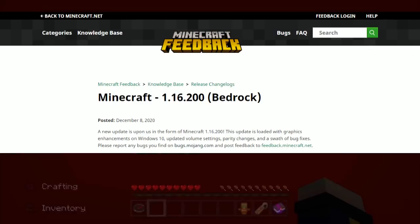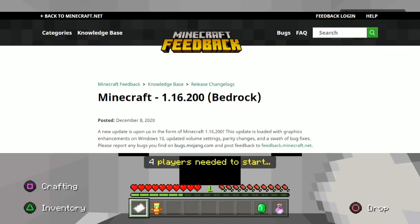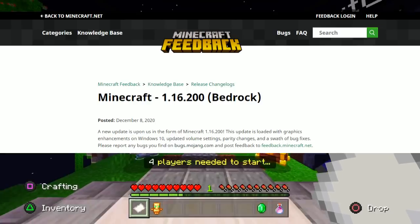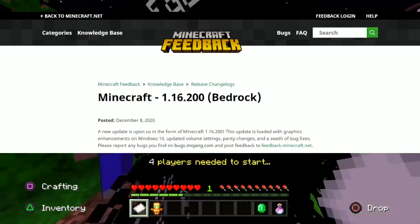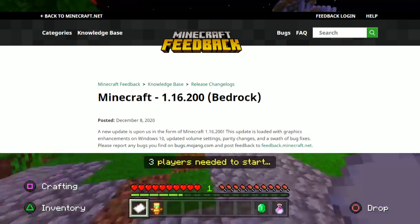It says: 'A new update is upon us in the form of Minecraft 1.16.200. This update is loaded with graphics enhancements on Windows 10, updated volume settings, parity changes, and a swath of bug fixes. Please report any bugs you find to bugs.mojang.com and post feedback to feedback.minecraft.net.'